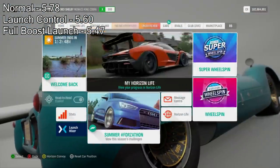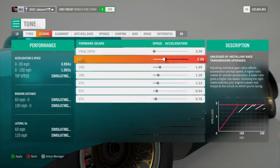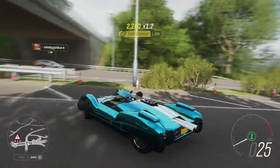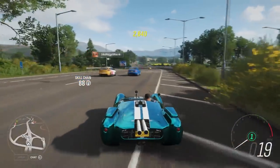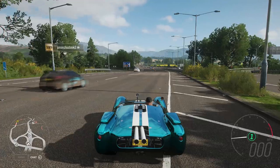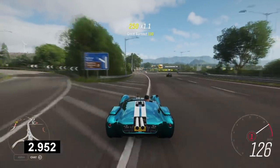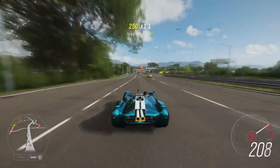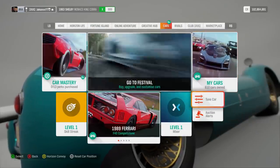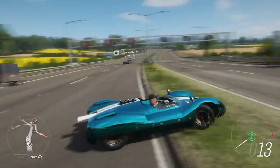It seems pretty obvious that a full boost launch is going to be the fastest. However, I think we need to change our gears even more. I'm going to increase first gear and second gear just a tad to see if this can be made even faster. Let's give it a go. I've tried out some other bits in the tuning menu — we're going to see if we can make it even faster and see what times we get.